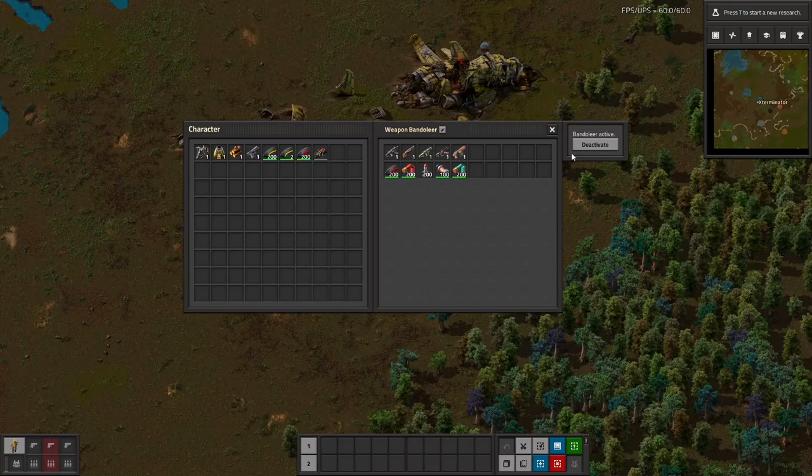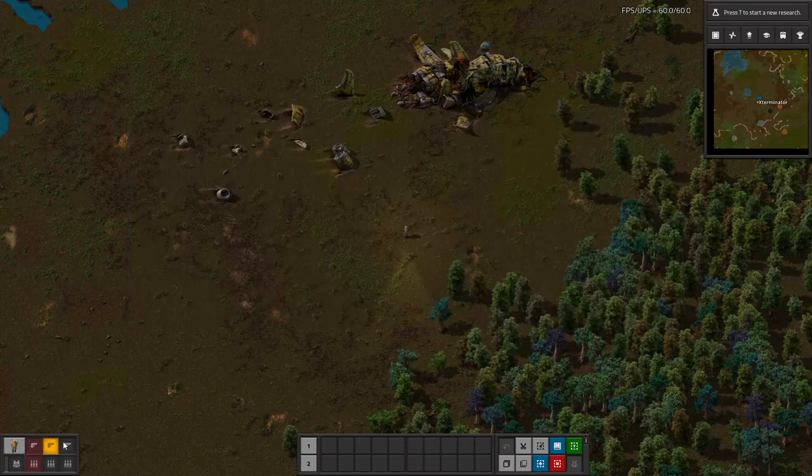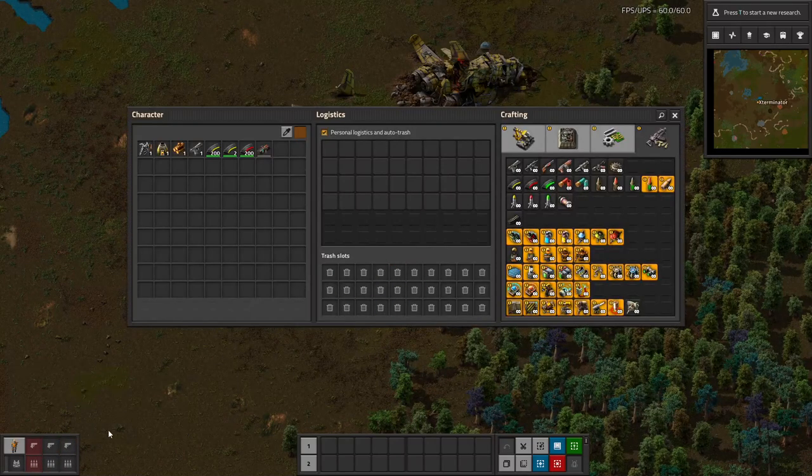Right now it's active. I'll deactivate it just so we can see. If I close out of this, you can see I have nothing in here because it's not activated. We open it back up.